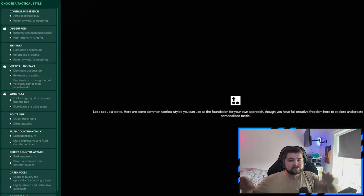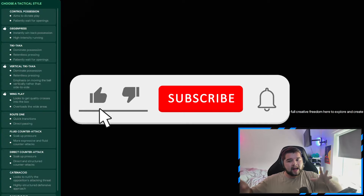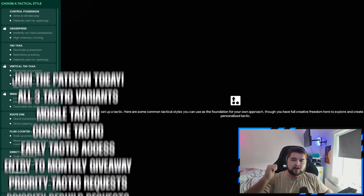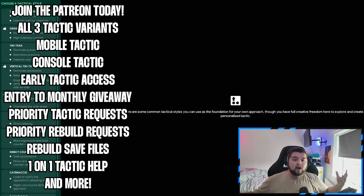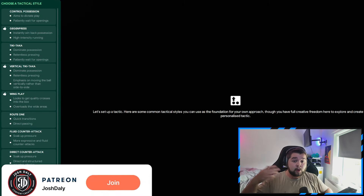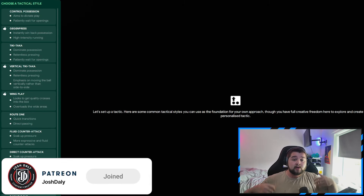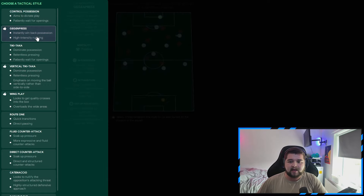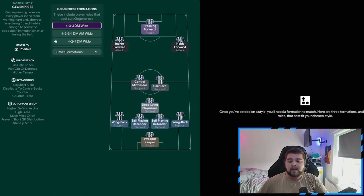Now to your favourite part of the video — a proper tactic breakdown. We're going to discuss why and how we made decisions to use certain player roles and what I think they bring to the team. Please do leave a like and subscribe to the channel. If you want to save yourself a bunch of time and get all three tactics in one simple download, come over to the Patreon — over 4,000 people already — which includes getting tactics early, priority requests, mobile version, console version, access to giveaways, rebuild files and priority rebuild requests. Now, it's Eddie Howe, so first off the bat — it's going to be the Gegenpress. We're going with a 4-3-3.